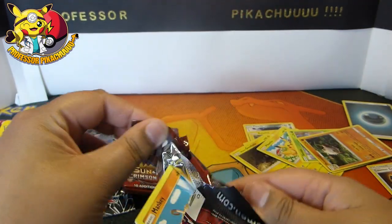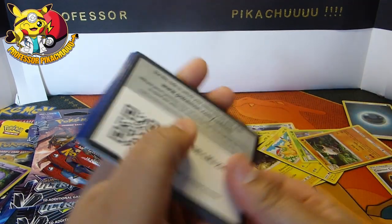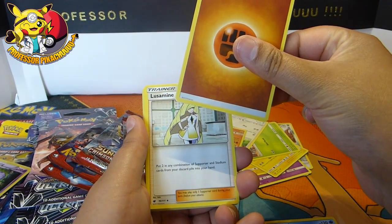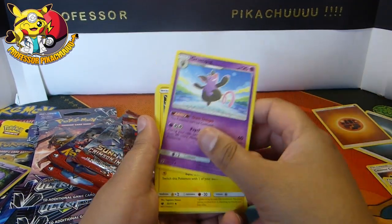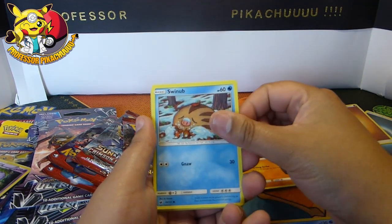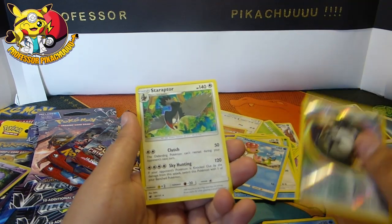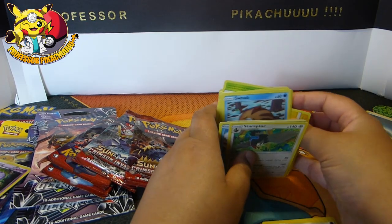What is up with these packs? Let's get rid of all these little bits and pieces. Energy - it looks really badly off-cut actually. We've got Grumpig, Emolga, Mankey, Swinub, Cacnea, Bunnelby, Shellos, energy, a counter, and a Staraptor. Okay, what is it about those three cards?